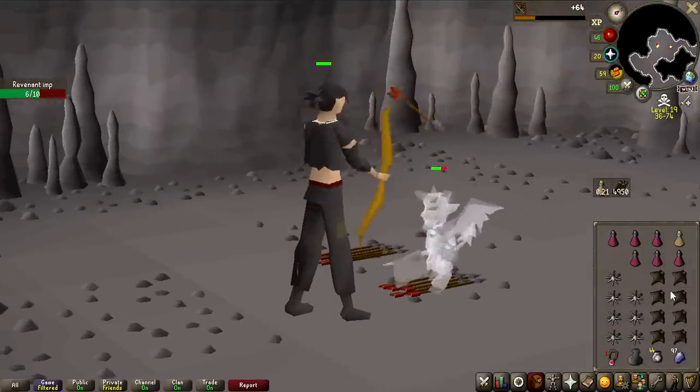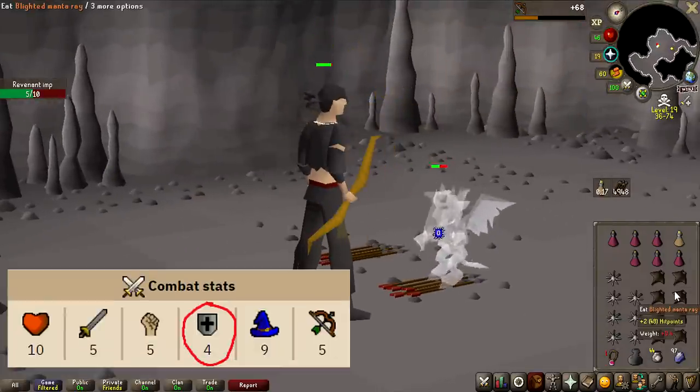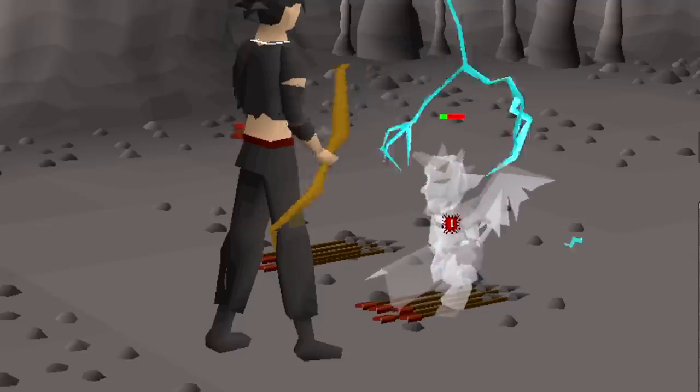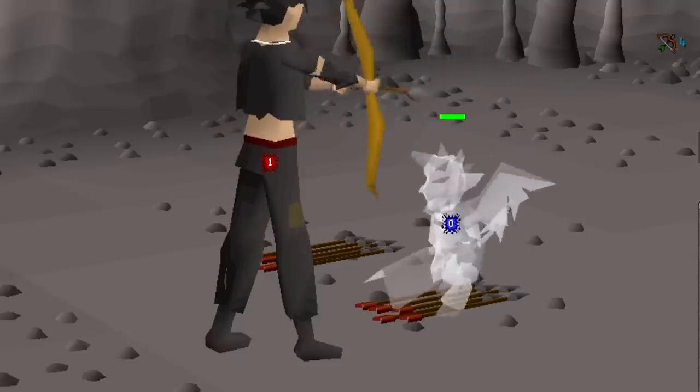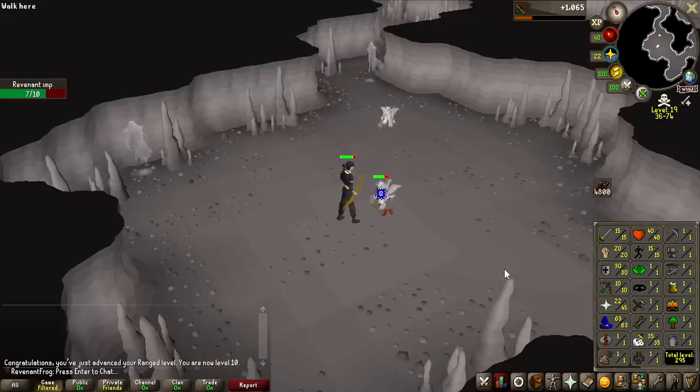They're actually pretty good target dummies to train on because they have low defense, so I can actually hit them at low level. On top of that, they heal themselves, so I can kind of AFK — right there, they're healed and back to full HP. First ranged milestone: 10 ranged, achieved with a short bow and iron arrows.